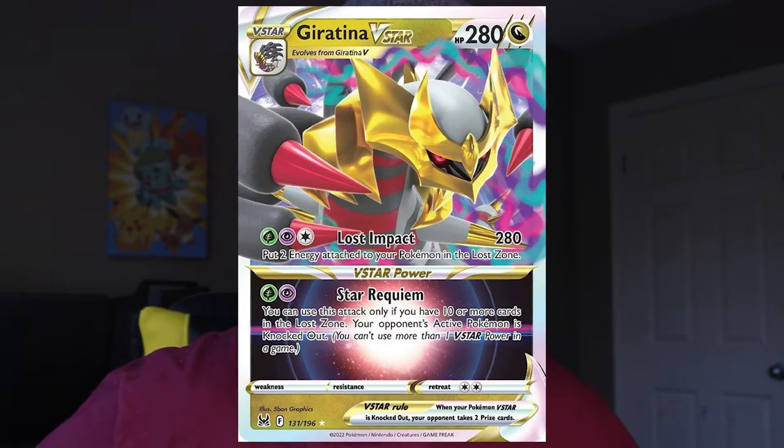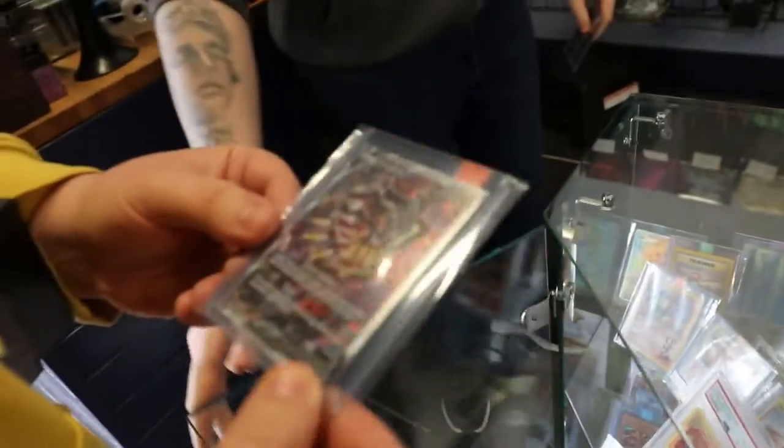After that, the binder quickly grew. We got full arts, we got our V-Stars, many many cards — and of course culminating with one of the biggest trades I've ever done, to get the Giratina Alternate Art Rare. That card has since become my most valuable card in my entire Pokemon collection, and it is obviously bordered in this binder by the Aerodactyl Alternate Art, the Pikachu V-Max out of the Trainer Gallery, and many more valuable cards in this set.